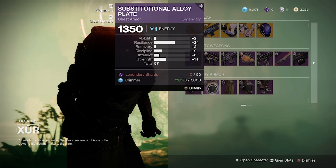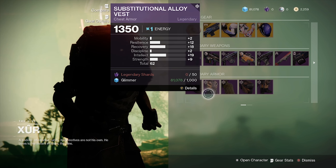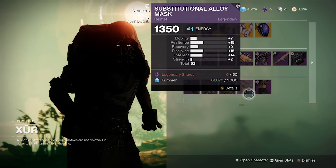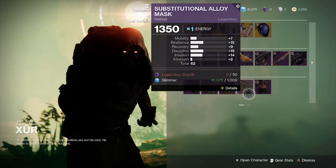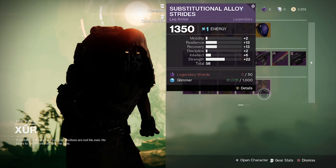For Hunters this week, he has a 60 roll on the Gauntlets — nothing to really spec into here. Same thing with the chest piece, nothing really to spec into. There's nice Recovery and nice Intellect if you want that. Hunters really aren't getting anything special this week — pretty balanced, again. And high Strength but overall low stats on the boots.